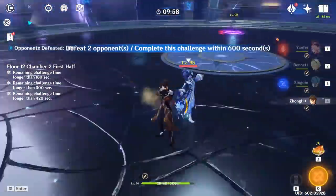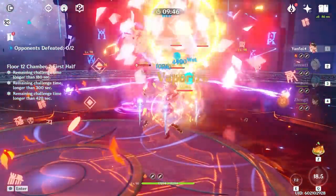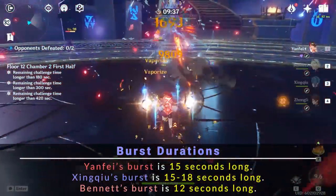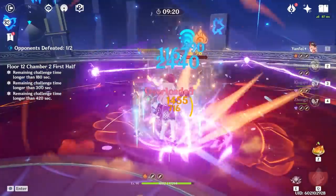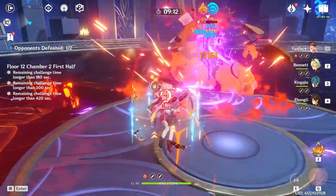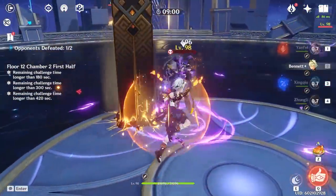In 12-2, Yanfei did quite well. After grouping the mages up, similar to the Geo Vishaps, she very quickly pushes both mages far away from her with her charge attacks, making it a bit difficult to stay in Bennett's circle and still hit both of them. It's also worth noting that I used Bennett's burst after Xingqiu's burst because Bennett's burst has the shortest duration compared to both Xingqiu's burst and Yanfei's burst. Yanfei and Xingqiu destroyed the sustaining mage's electro shield in no time at all, which does make me curious as to her shield breaking potential.